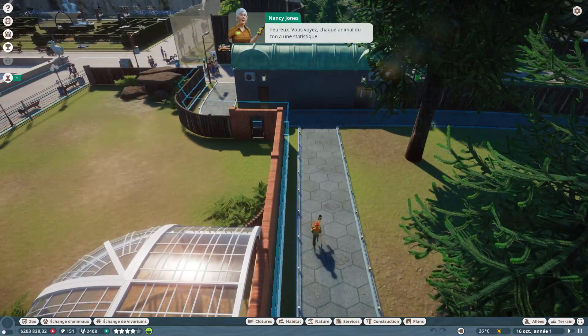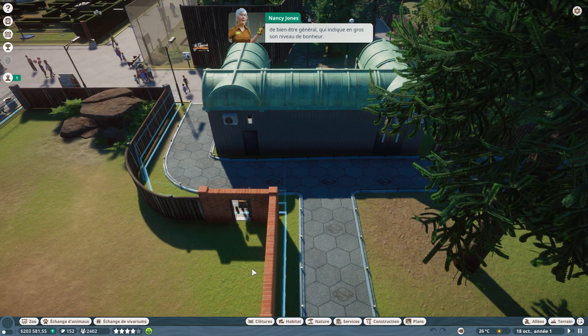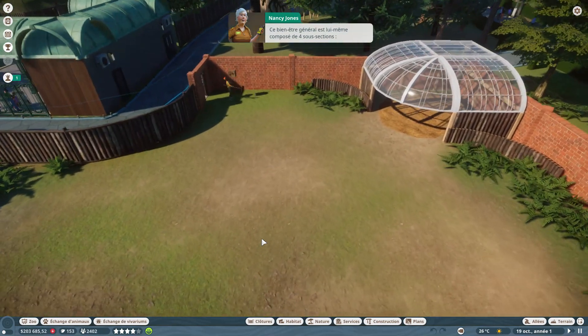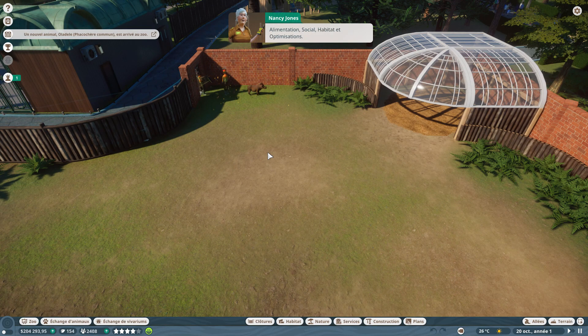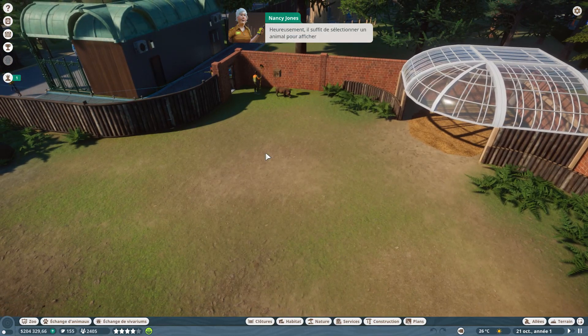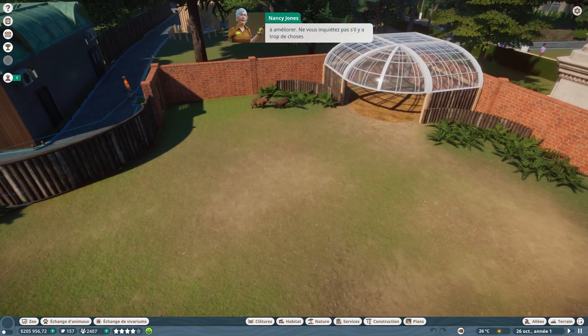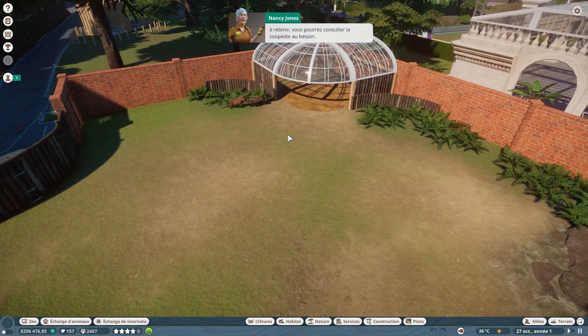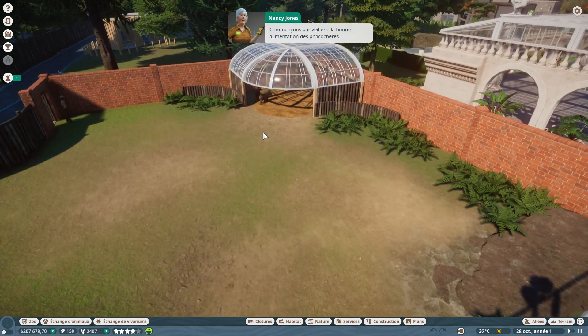Chaque animal du zoo a une statistique de bien-être générale qui indique son niveau de bonheur. Ce bien-être est composé de quatre critères : alimentation, social, habitat et optimisation. Il suffit de sélectionner un animal pour afficher son panneau d'informations et savoir exactement quels points améliorer. S'il y a trop de choses à retenir, vous pourrez consulter la zoopédie — l'encyclopédie de tous les animaux du jeu.